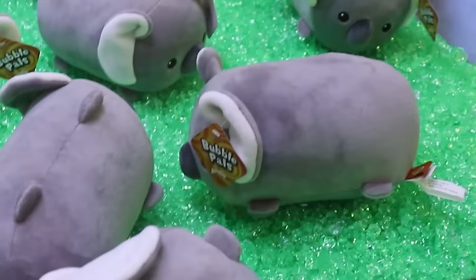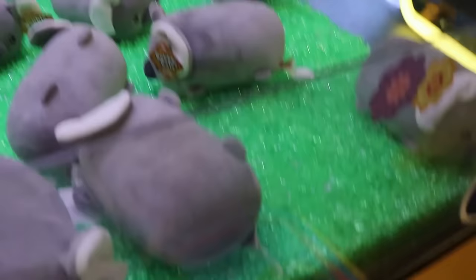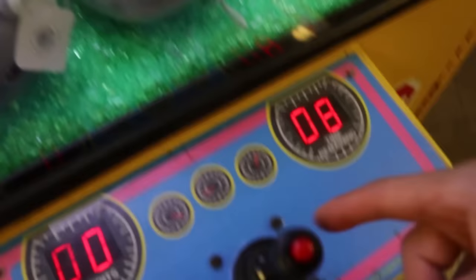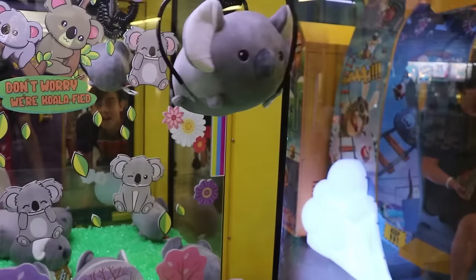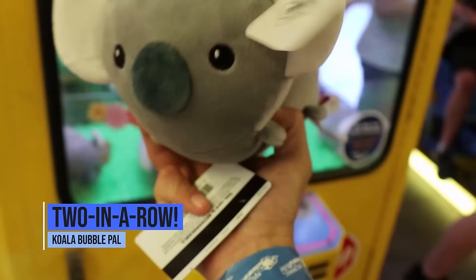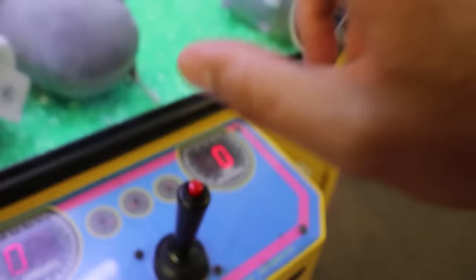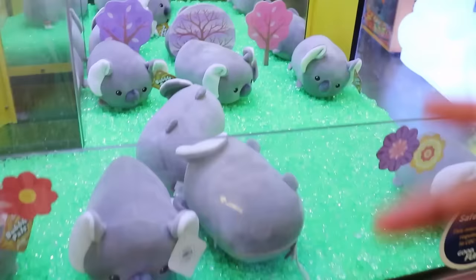Plush bus, guys — we got some Bubble Pals. I've never heard of these things. I'm gonna try for this guy — this is a drop claw. If you half-press the button it doesn't go all the way down and you can still move the claw, then get it right around them. Watch — oh my gosh, it went under the arm! First try, a Bubble Pal — never heard of them and now we won one! The drop claw hack is real. The arms got nice and secure on each side.